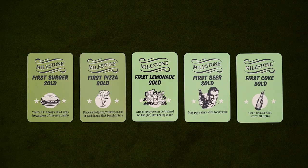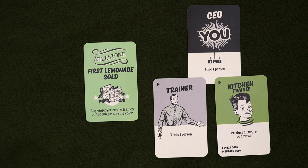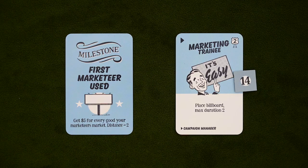In my opinion, the most interesting milestones are related to selling food and drinks, because now different items provide different benefits, which is going to lead to some new strategies. First Burger boosts your CEO. First Pizza creates a two-turn radio pizza ad for each house that bought a pizza that turn. First Lemonade lets you train cards in your structure, provided they stay the same color. First Coke gives you the freezer, which works just like it used to, and First Beer lets you pay your salaried employees with food and drinks instead of money, which is depressing for them.